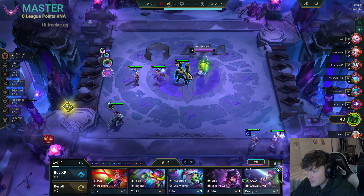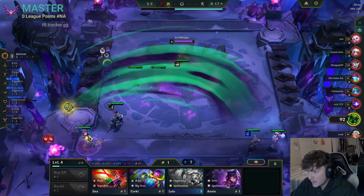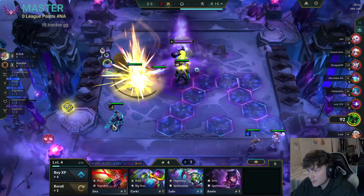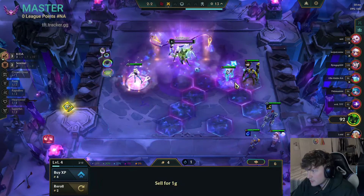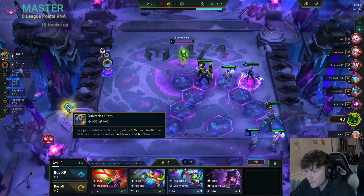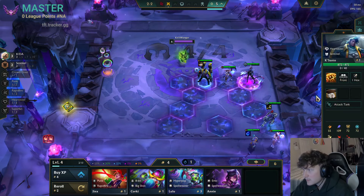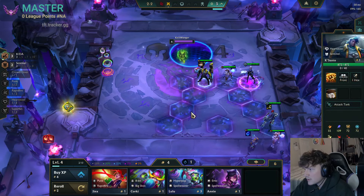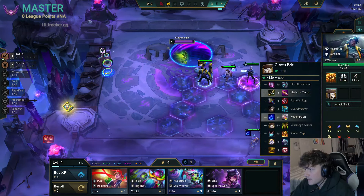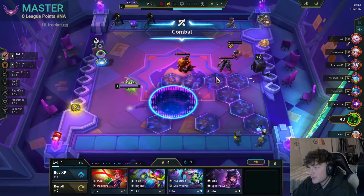Bulwark is trash. How do I make this early game not suck as bad? KDA girl gives us the KDA hexes — that's probably the wave. Radiant, whatever that item's called normally, it's not good enough. I kind of wish my items were on the bench now so I could actually reroll them into good stuff.